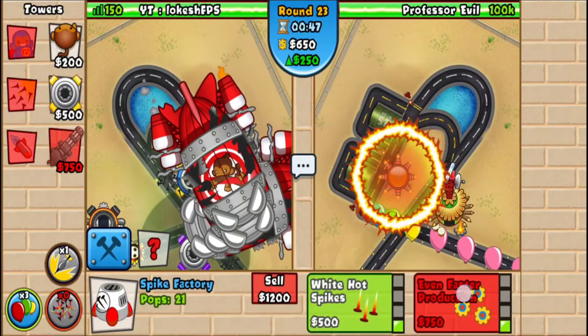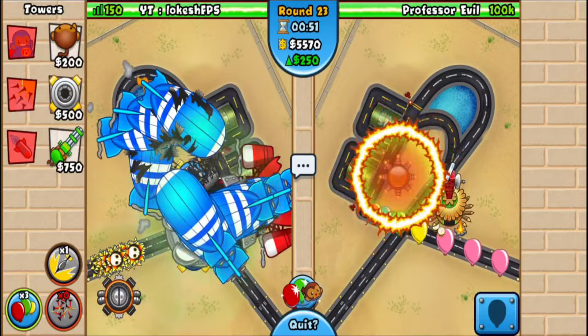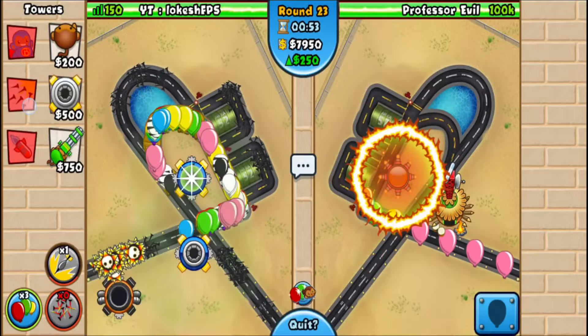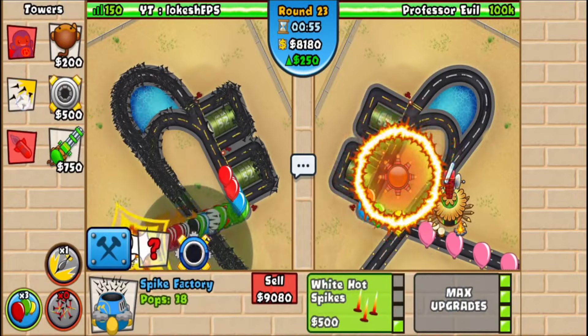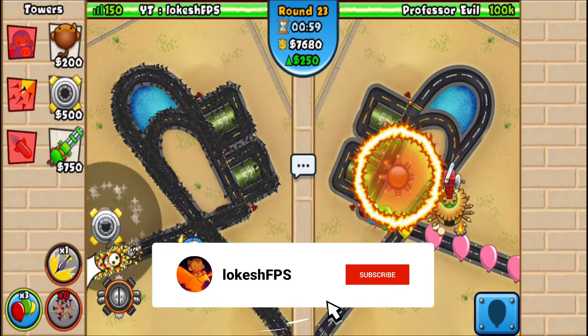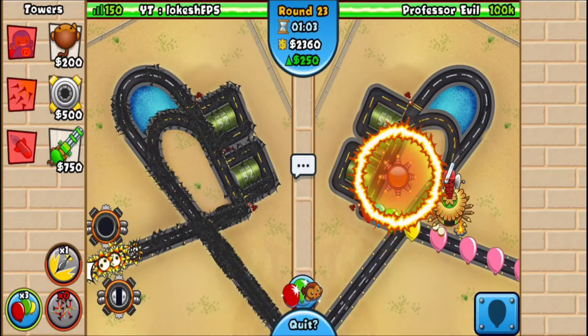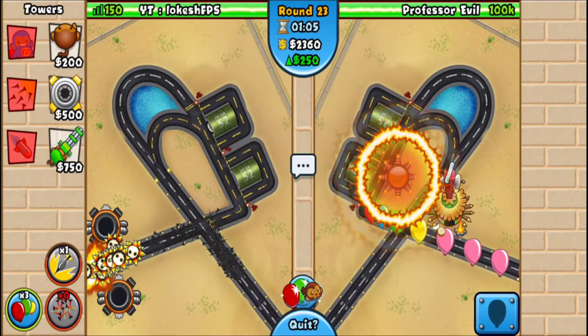As soon as your boost is back, use it with the right spike factory, then sell it and micro the spike storm like this. Two or three spike storms should really just take care of it. We didn't even need the third spike storm — that was just an extra one to be safe. That's the challenge done.